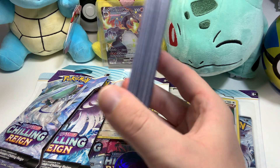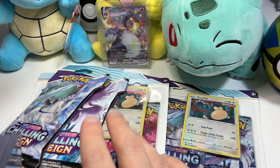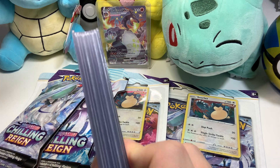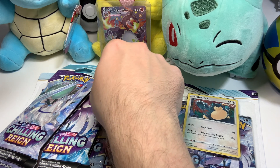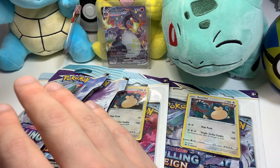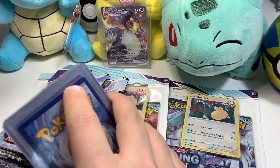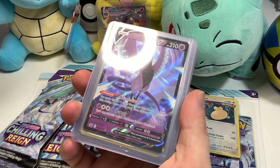I have this stack of cards right here — this is what me and my girlfriend pulled over the last two days. We've just been opening packs, hanging out, and we ended up pulling some crazy stuff. You guys already saw me pull the Charizard VMAX from the Shining Fates tins. I haven't opened any more Shining Fates; I want to do that on camera. But this is what I pulled off-camera and I thought it was pretty cool — I've opened probably 70 to 80 packs or more.